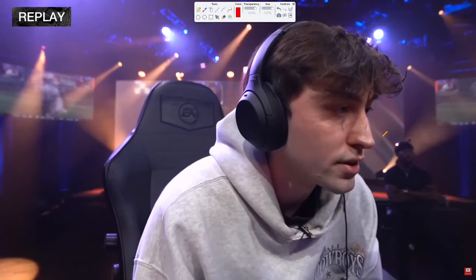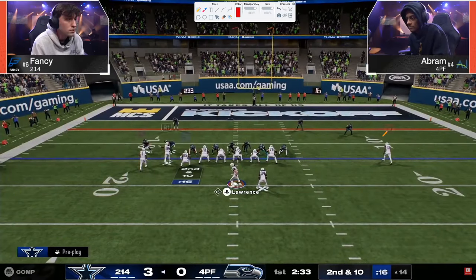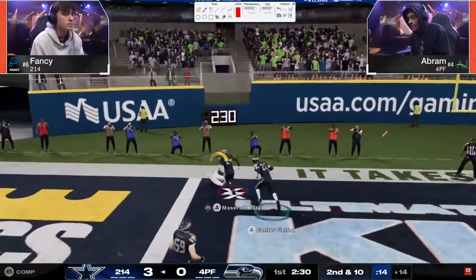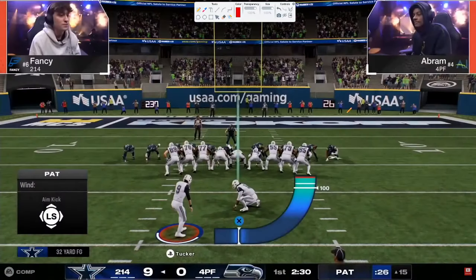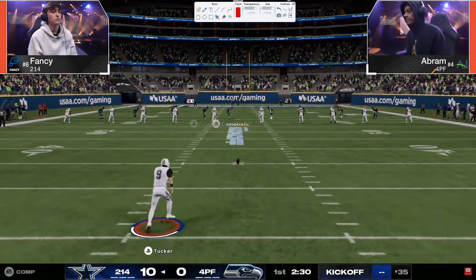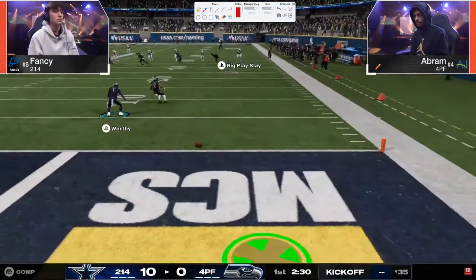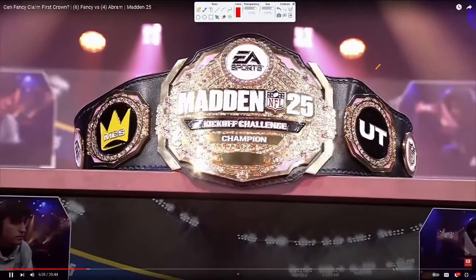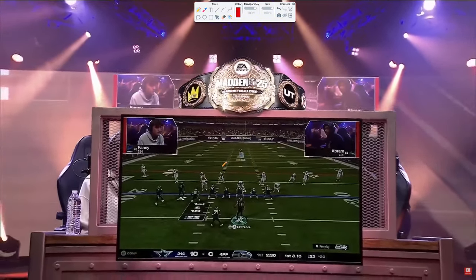I really want to encourage you to watch through this game. One of the big things you're going to see from Fancy again and again is sending four — in this game if you don't get the blitz in and everything was open, he had the streak route and the post route, Abram switch sticked and just couldn't get there. Fancy's up two possessions. This is a big deal especially because Abram gets the ball at half — whenever you get the ball at halftime you're almost never out of a game.